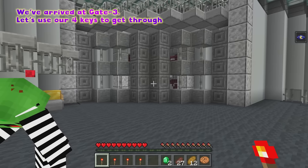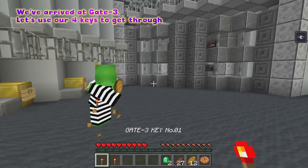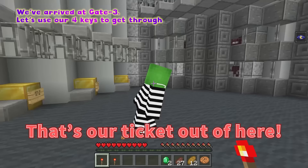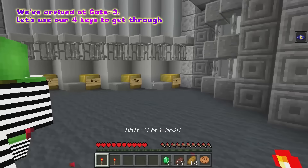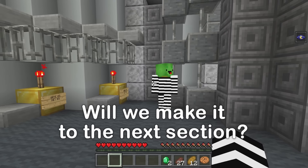We've arrived at gate three! That means the fabled fourth area should be up next — I can't wait! We might even find the giant's toilet soon! That's our ticket out of here! Now it's time to place all four keys in order along the gate. Let's get it done, Mikey! One, two — nice! I don't want to mess this up!